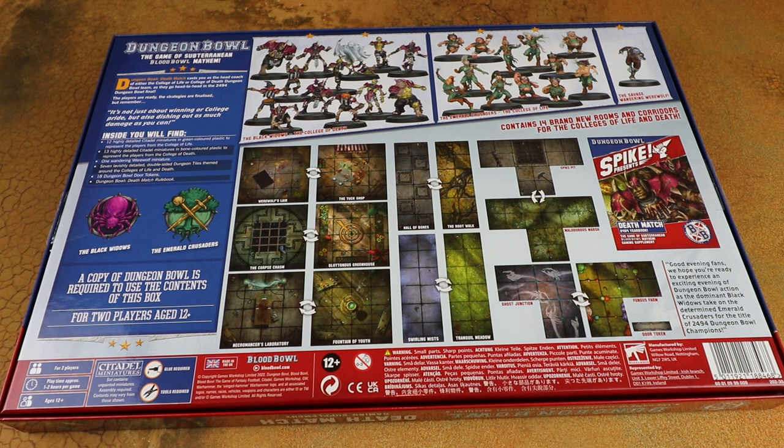You have the Black Widows, which is the College of Death team, and then the Emerald Crusaders, the College of Life team. There's also a wandering werewolf that patrols around the dungeon — he's taken from the sprue of the necromantic death team — and he becomes a wild roaming werewolf that runs through the pitch. It's a really interesting way of mixing up your games of Dungeon Bowl, giving you some new rules and a mini Spike magazine.